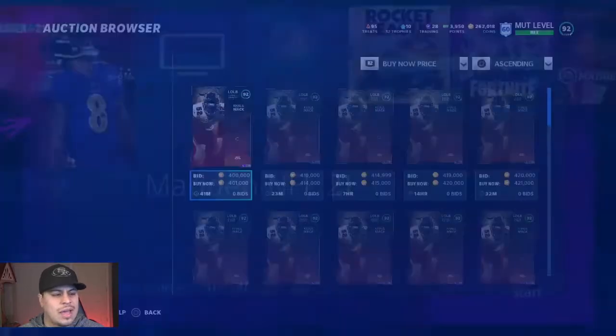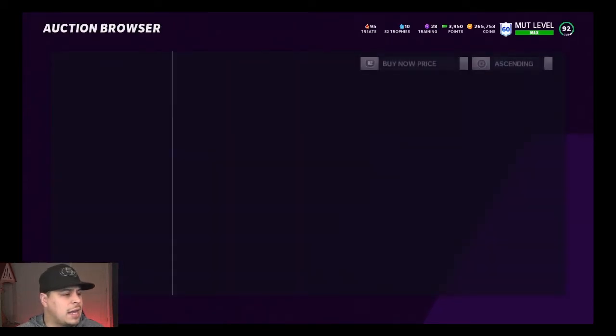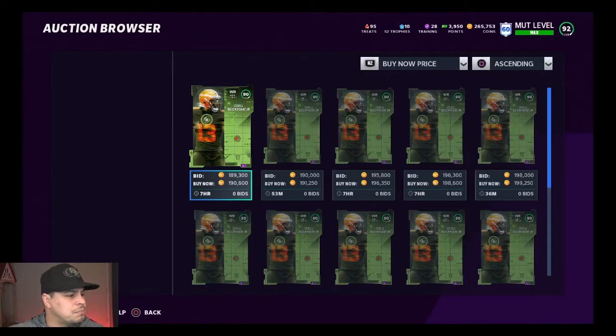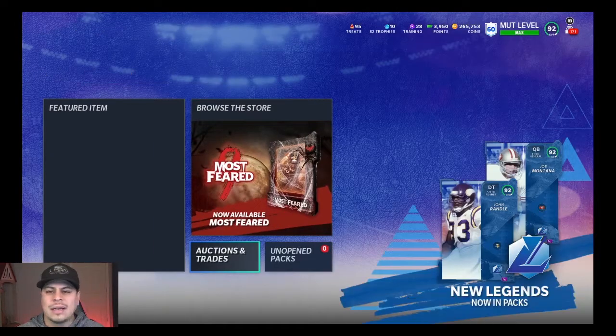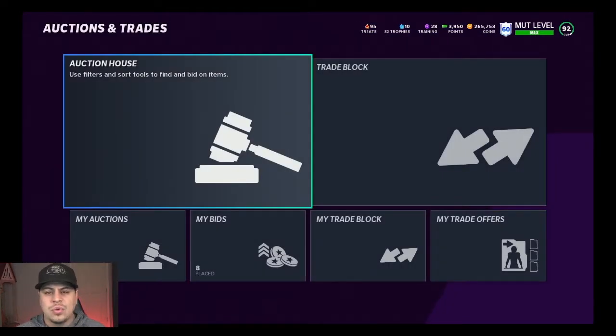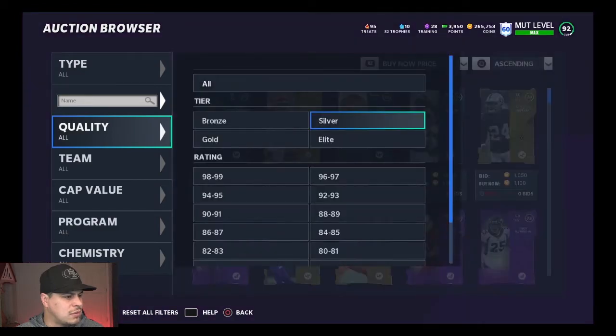Let's go ahead and look at what the wide receiver market looks like right now. We're going to look at Odell Beckham first. His price is already coming down — he was 230 yesterday and right now he's already dropping. Everyone's selling him, he's selling for about 190. Let's take a look at Chase Claypool. Whenever you're replacing players, you want to make sure you try to sell a player to recoup some of your coins. Let's take a look at what the wide receiver market looks like right now.